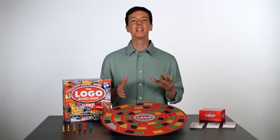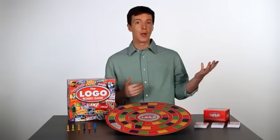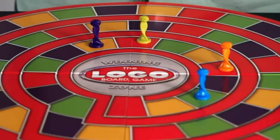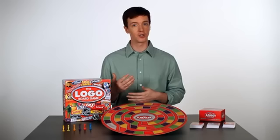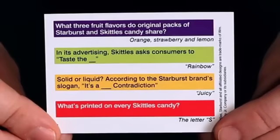Each time a player answers a question correctly, they move their mover forward to the space that matches the question's color. For example, if it's a green question, they move their mover forward to the next green space. If they answer all four questions on the card correctly, the round's over. If a player answers incorrectly, the question master asks the same question to the next player to the left. If this player answers it correctly, they move their mover forward to the next board space that matches the question's color. The question master continues to ask this player questions from the card until they either answer all of the remaining questions on the card correctly and end the round, or if none of the players can answer a question correctly, the question master reads the answer aloud to everyone and then asks the next question to the original player.